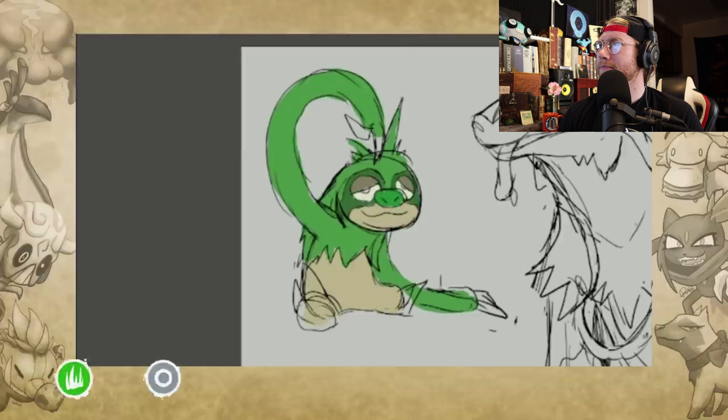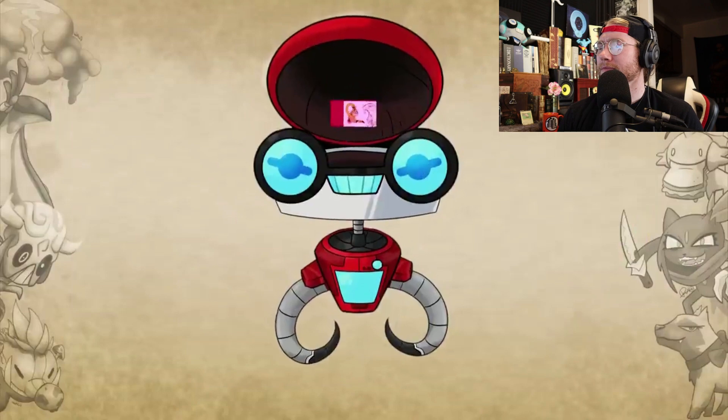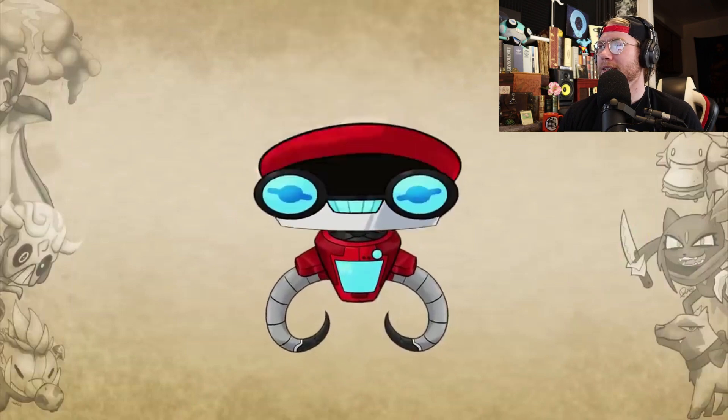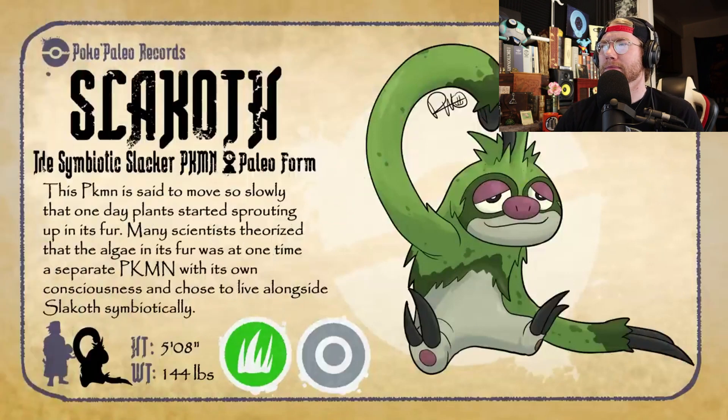Typing-wise, I'm going to make him a grass-normal type, because he is essentially the same normal boy, just with a little bit of garnish. Alright, with that, here is Paleo Slakoth. Slakoth, the symbiotic slacker Pokémon. This Pokémon is said to move so slowly that one day, plants started to sprout in its fur. Many scientists theorize that the algae in its fur was at one time a separate living Pokémon with a mind of its own, and it chose to live alongside Slakoth symbiotically.